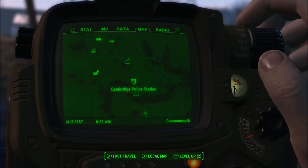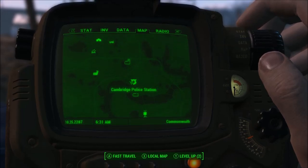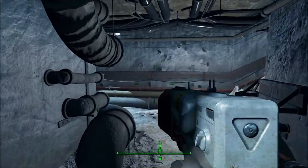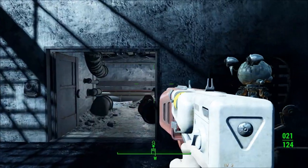Now to get this thing, you can get it during the Call to Arms mission, although you're going to see here I'm switching back between Cambridge Police Station and ArcJet Systems. You actually get this thing in ArcJet Systems, and as you can see here we are in the basement area of ArcJet Systems.